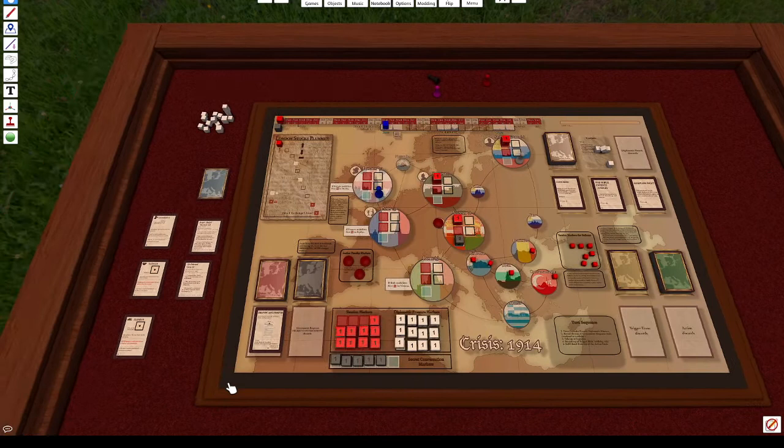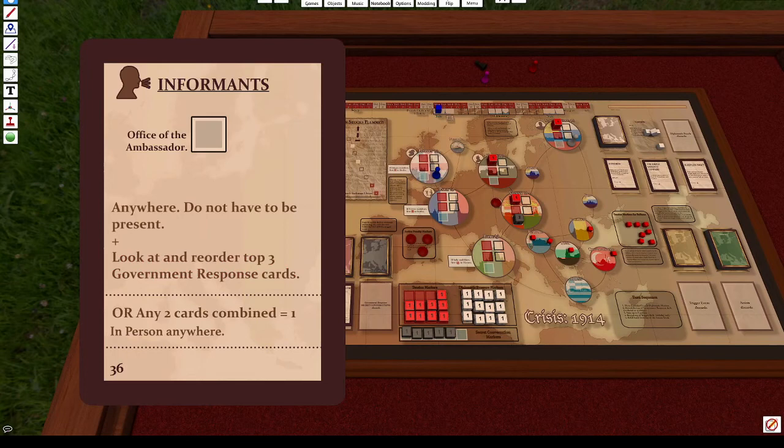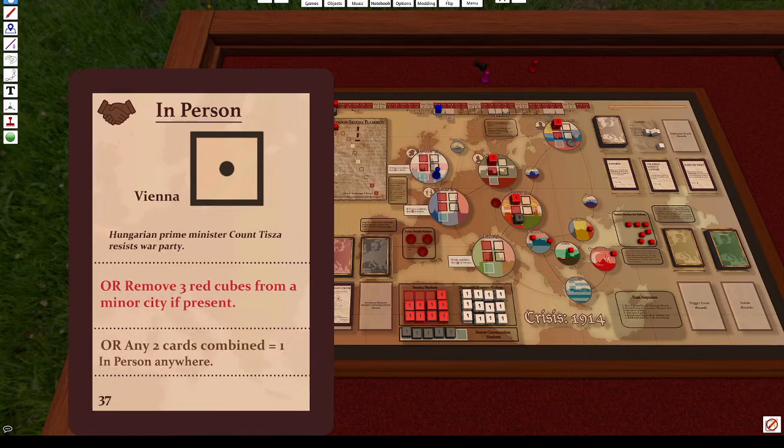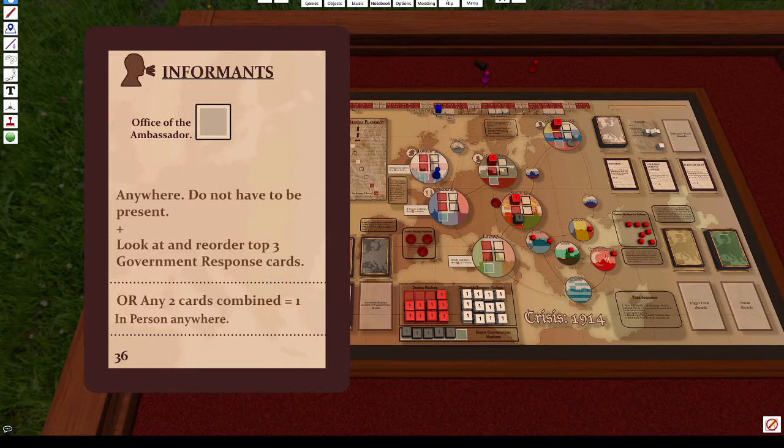Now we take our turn. The first person to go is Sergei, since he has a lower number. First, I'm going to build three contacts on his home city — that's one action. Then we play one of our action cards. There are three types: telegrams, in-person cards, and informants. Informants generate a free contact for you in any city and also let you see what's next in the government response deck. They can also be combined with secondary effects.